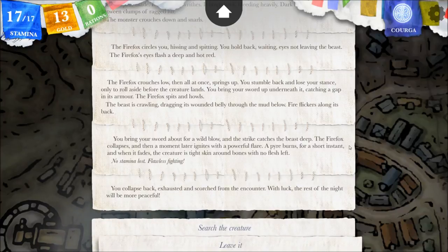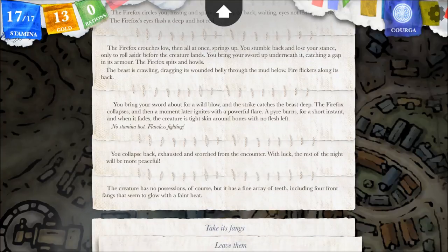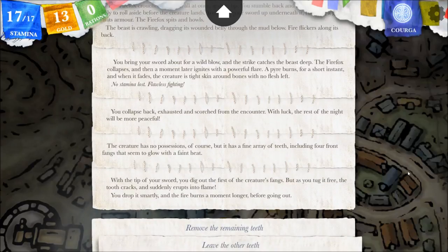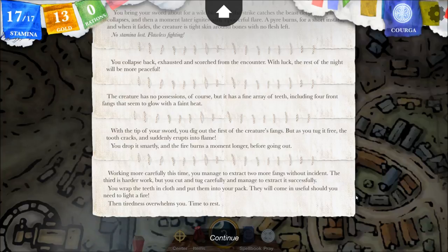You collapse back exhausted and scorched from the encounter. With luck the rest of the night will be more peaceful. Search the creature — the creature has no possessions of course, but it has a fine array of teeth including four front fangs that seem to glow with a faint heat. You dig out the first fang but the tooth cracks and suddenly erupts into flame. Working more carefully this time you manage to extract two more fangs without incident. The third is harder work but you extract it successfully. You're a fire fox dentist! You wrap the teeth in cloth and put them into your pack — these will come in useful should you need to light a fire.